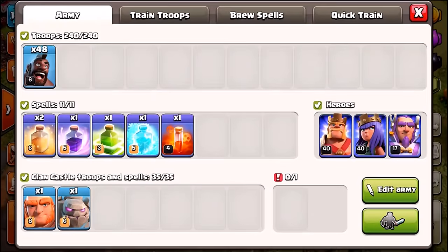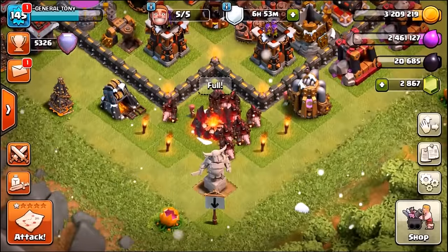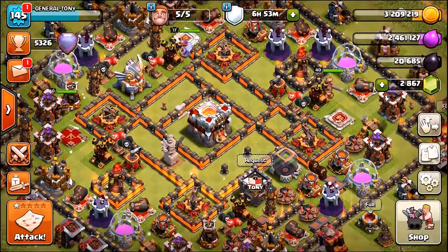We only have level 6 — 48 of them inside of our army camps. We're about to go into the shop and buy ourselves some gems and get them to level 7. But just before we do, I wanted to show you this — it's a hog rider event, so it's very fitting.